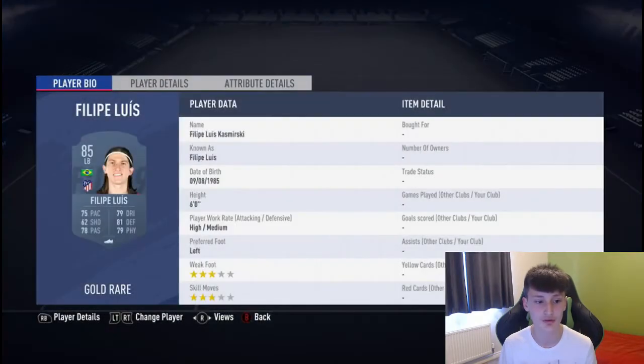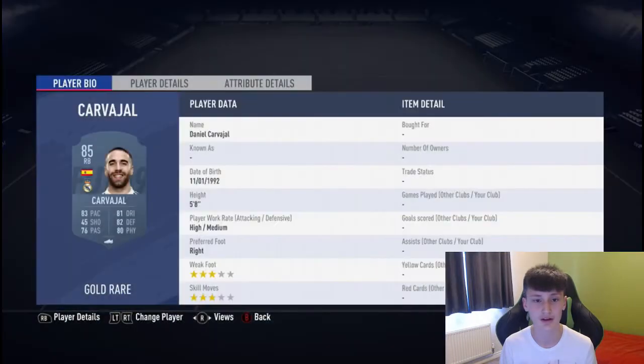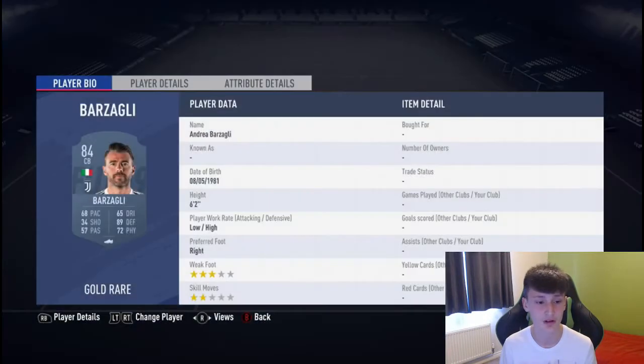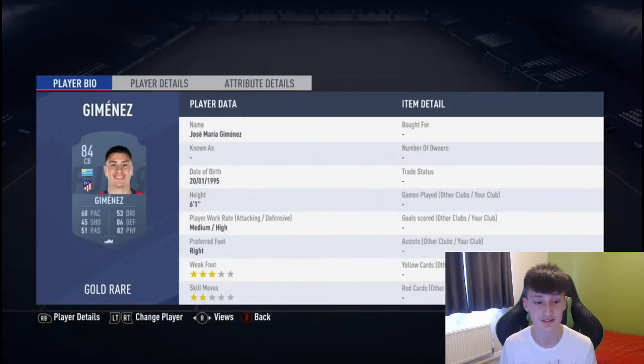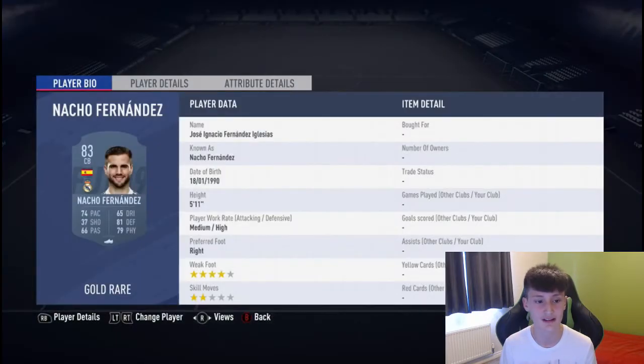In goal we've got Perrin again. For left back, we've got Filipe Luiz. Right back, Carb Howe, 85. The three centre-backs in this one: Barzaga Lee, the centre centre-back is Jimenez, and then next to him Nacho Fernandez, 83 rated.